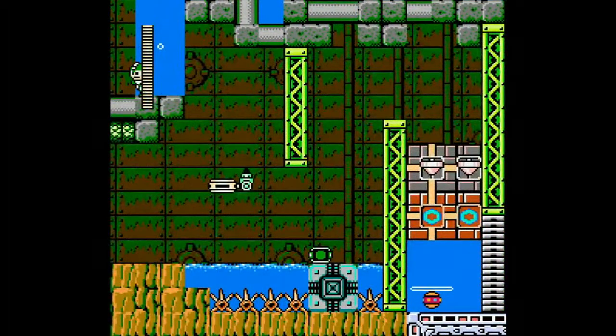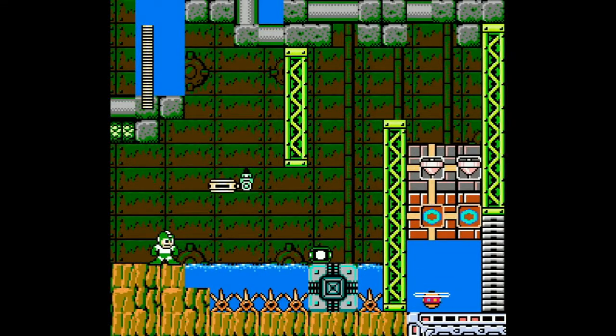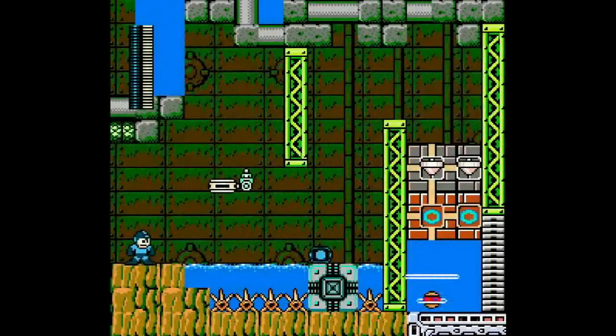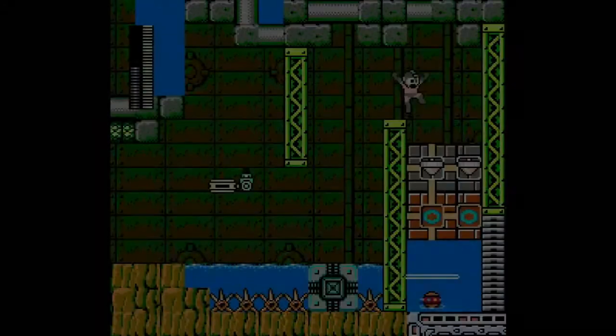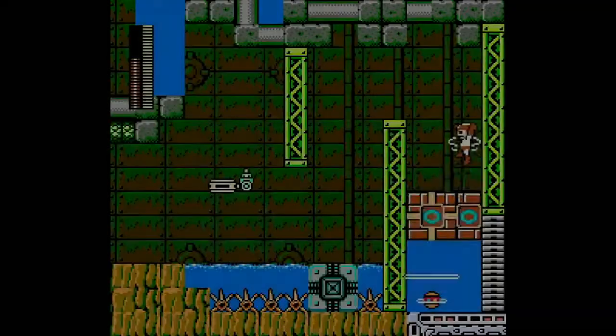Alright, down we go. Oh. Nice. Okay. Again, there's just a lot going on in these rooms and it's kind of hard to tell what exactly you're supposed to do first, and you kind of need a moment to do that, just because of how cramped these rooms are. Hey! Item 3 usage. Topspin and shine.